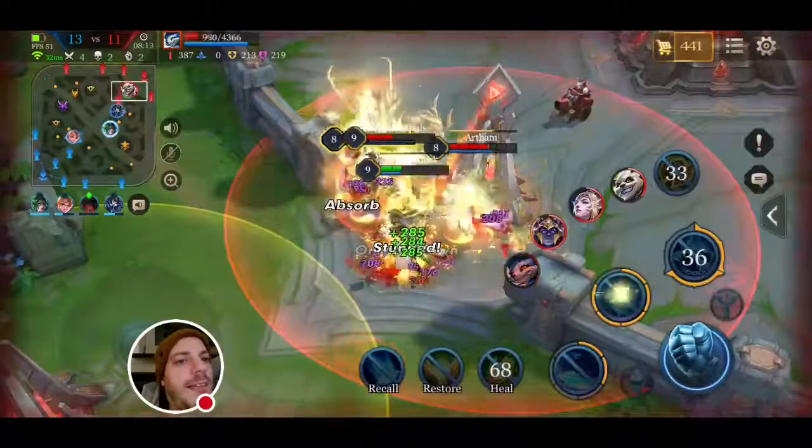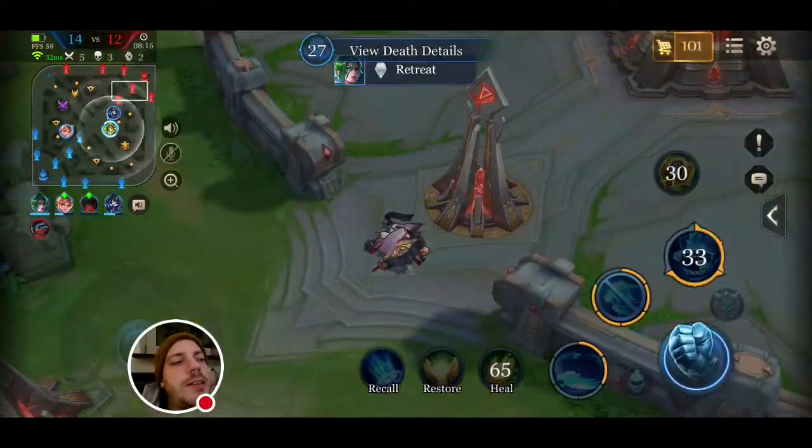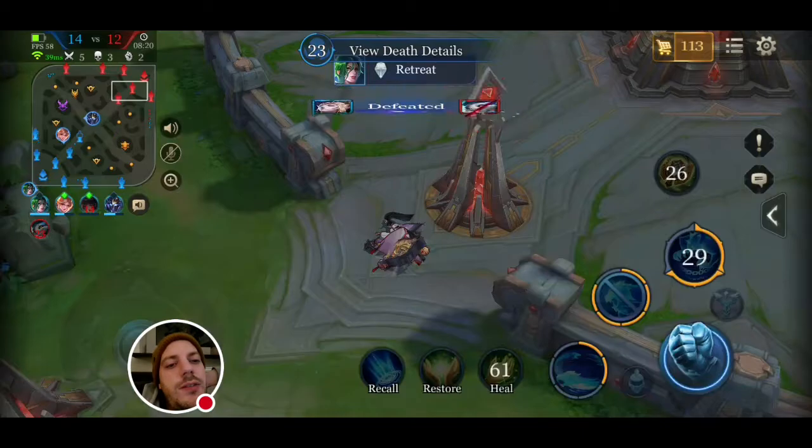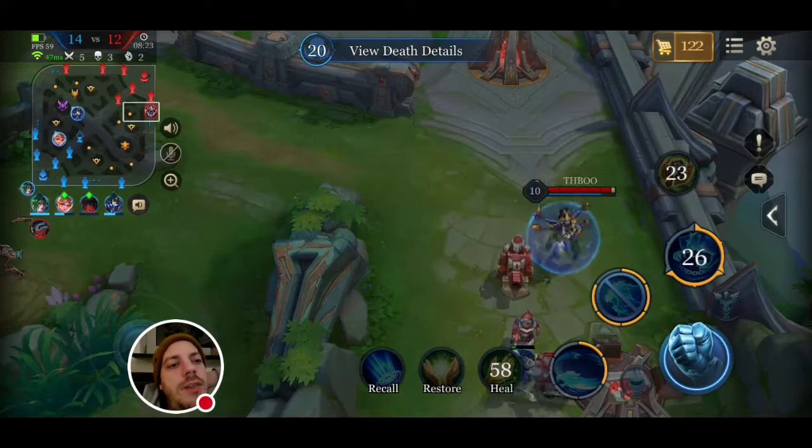I will kill Fennec here — oh yeah, he's dead. And that gives me the Aegis. They won't do it for Fennec or for Richter, so there's not really that much of a need to wait for that.